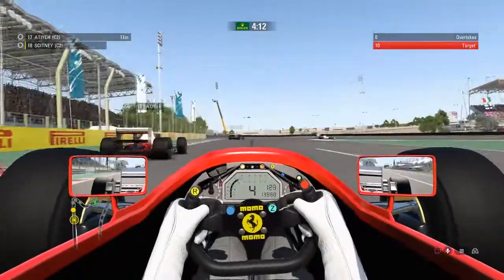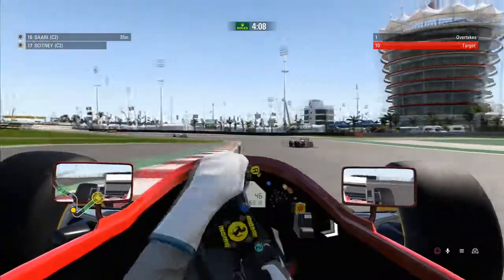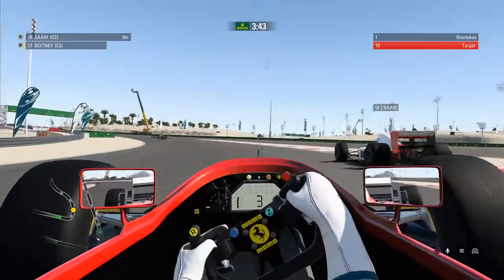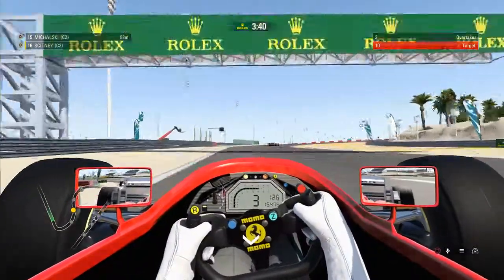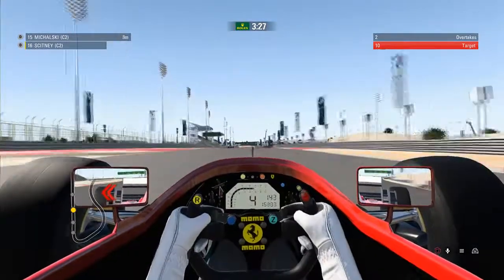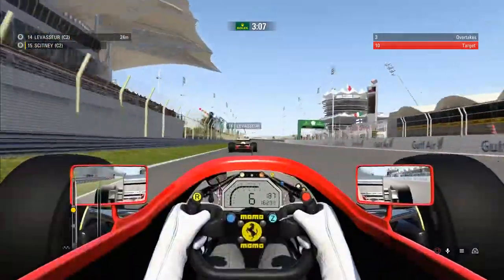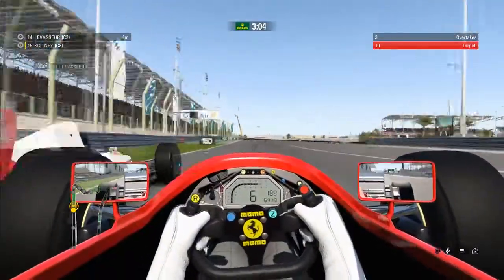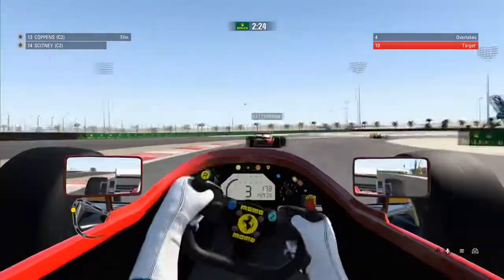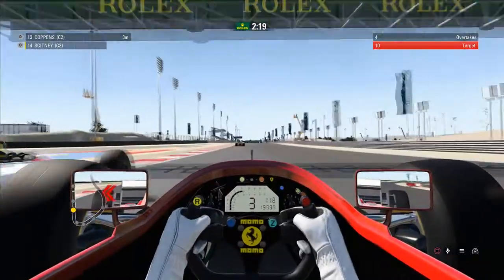Hey guys, what's going on? It's Noc. Welcome along to the Singapore Grand Prix, round number 14 of the World Drivers Championship. Before we head into the Grand Prix, we did an invitational event in this Ferrari around Bahrain. Our target was to do 10 overtakes and it was pretty easy to be honest. Just whack the car up to rich fuel mix and had some fun. The AI cars are a lot slower than your car anyway.